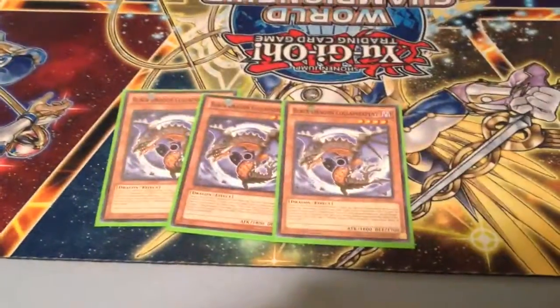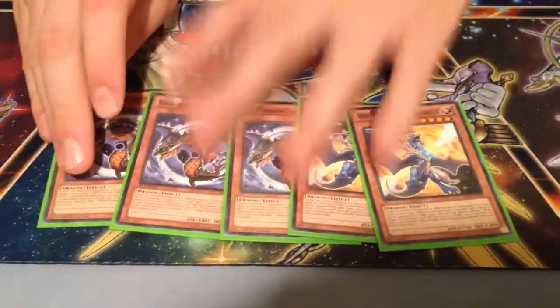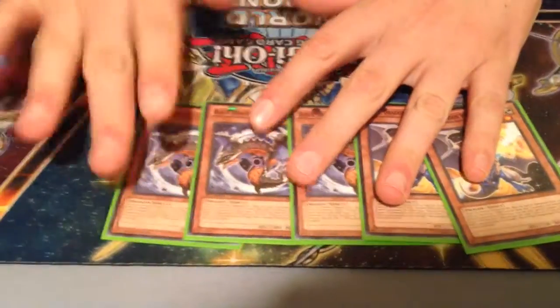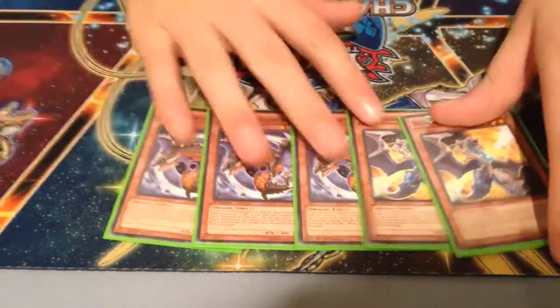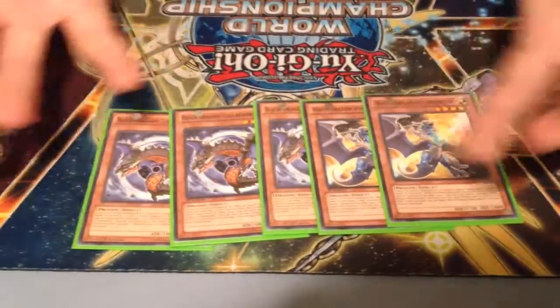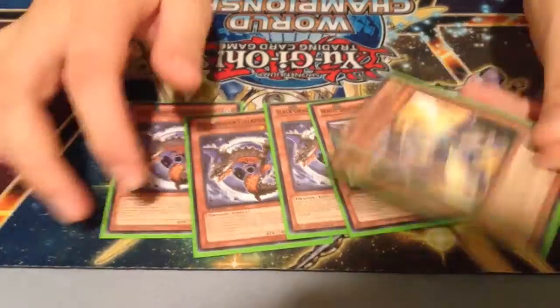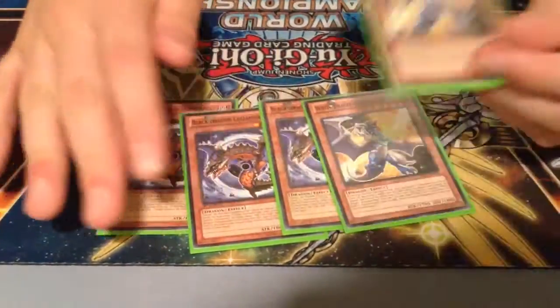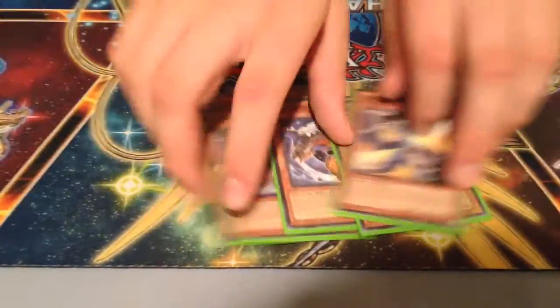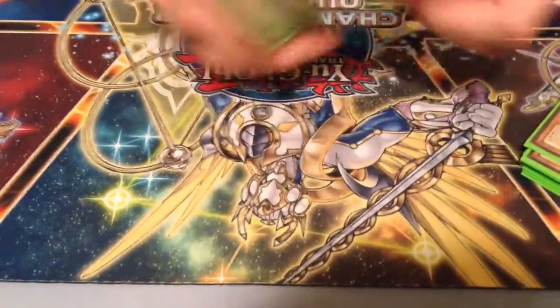Three of the Black Dragon and two of the White Dragon. I was originally playing two and two, but I'm so happy I played the third Black Dragon because you get Lights to your graveyard so much easier, so you can summon this guy so much more. I'd almost consider taking one of these out, but I haven't really tested just one out, so I decided to go with what I tested.